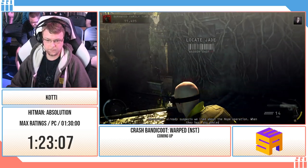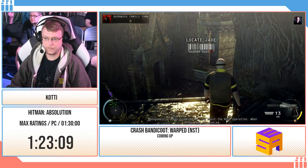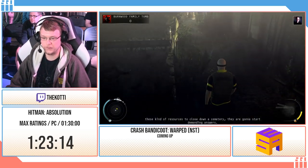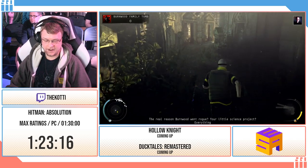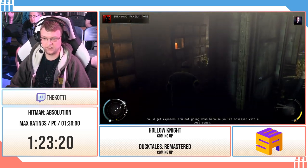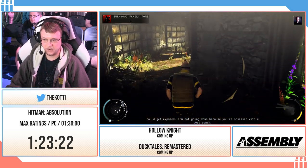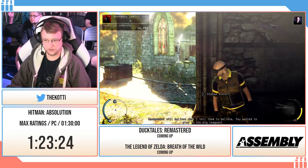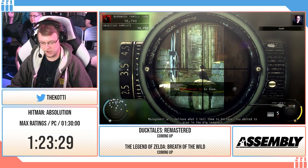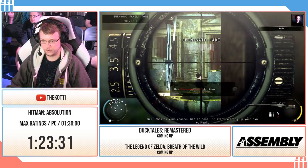Okay, in this mission they actually do give you a sniper rifle. But problem with Absolution is that in order to kill someone you first have to discover them. And if I snipe the target from a long distance, I won't discover them and it says 'known target killed.' So I actually have to get reasonably close to the target before there's any point in even trying to snipe her. Now just wait for a couple of guys to walk by before I can pull the trigger. There we go.